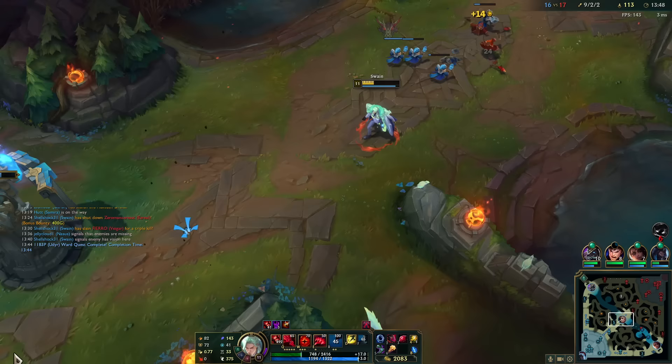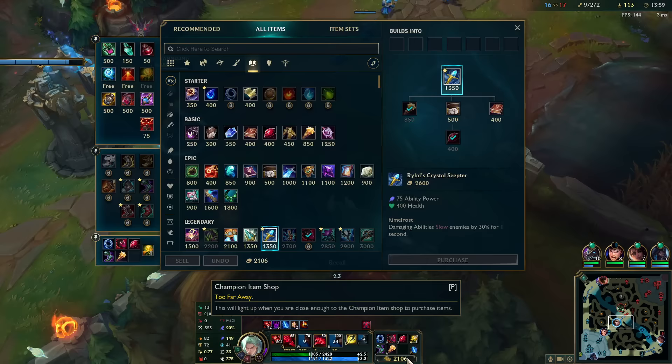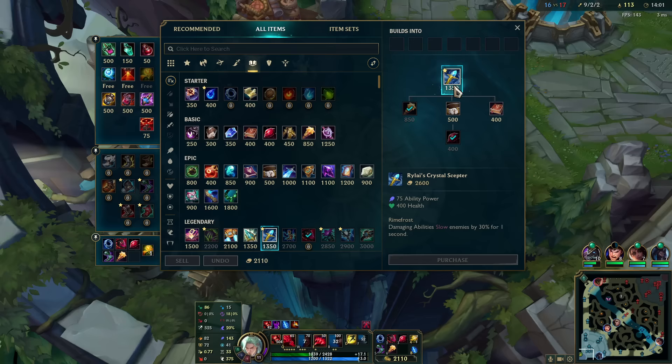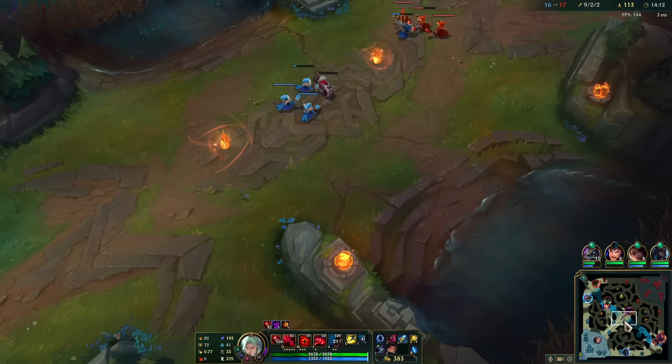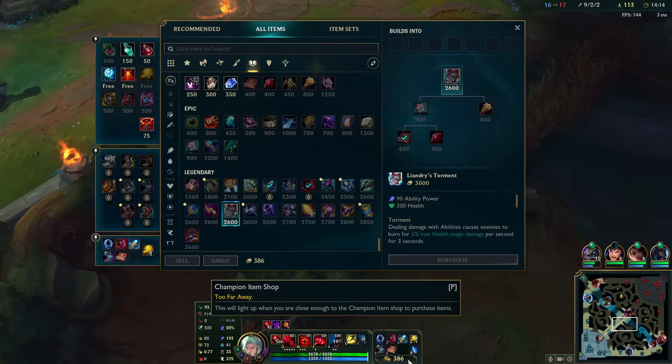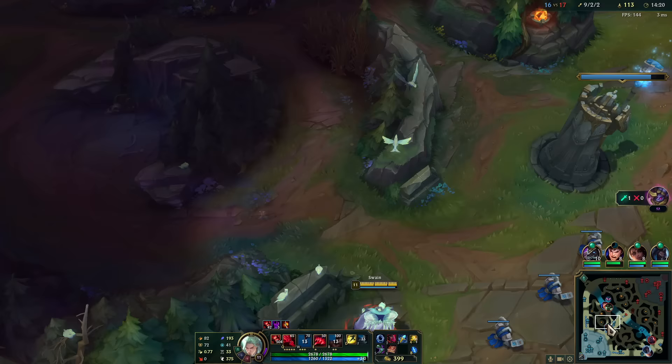I might have Warwick run at me. Wow, almost a thousand damage already — this item might actually be pretty good on him. Free HP! Kills a lot too. Alright — Rylai's fun time, and then we just go into Liandry's. Yeah, once I have these three core items — Malignance, Rylai's, Liandry's — I am Exodia god mode Swain. Unkillable.